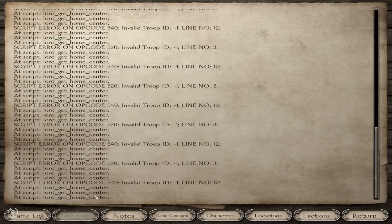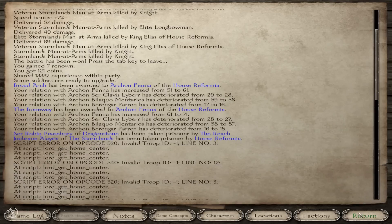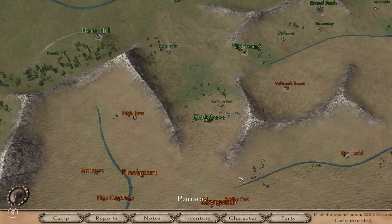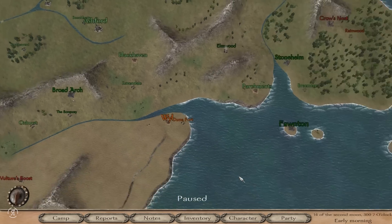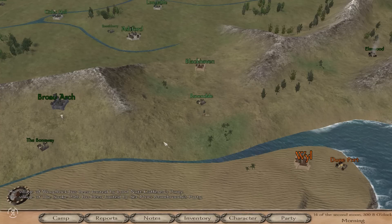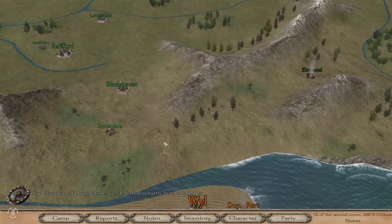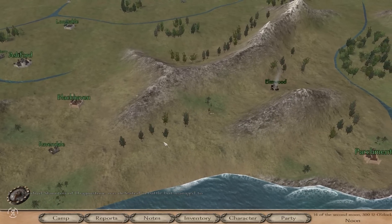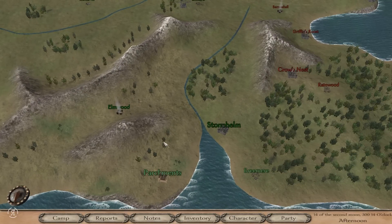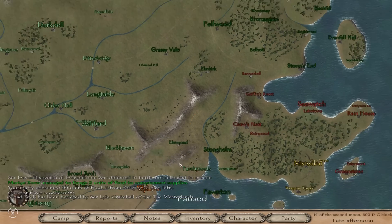Look at that — a vassal of the Stormlands has been taken prisoner by House Reformia! I would love to know which vassal of ours pulled that off. Sir Clavis, I believe, is currently a prisoner in the Eyrie, which is all the way over here — built on a very large mountain. I imagine we are unlikely to be getting him back through normal means like sieging with brute force. I have a feeling we'd probably have to disguise ourselves and potentially sneak in — let me know in the comments if you think that's a good idea.